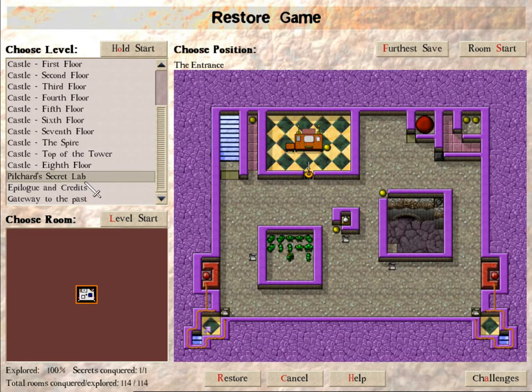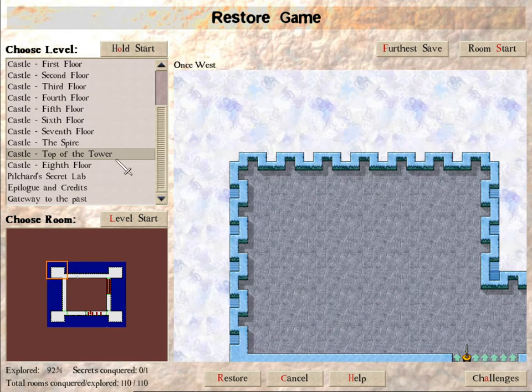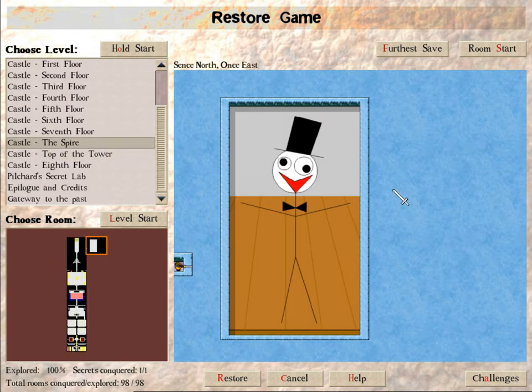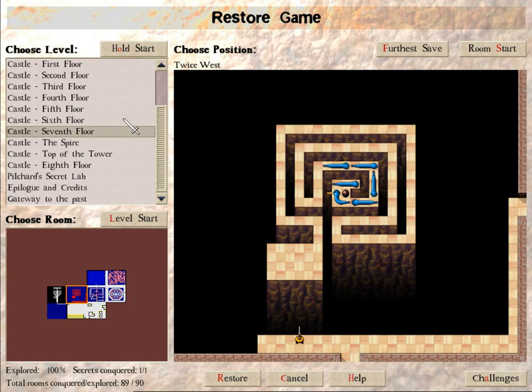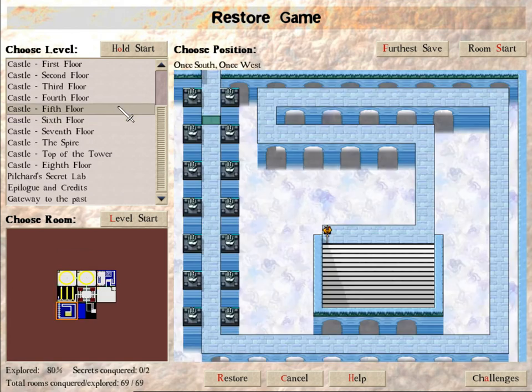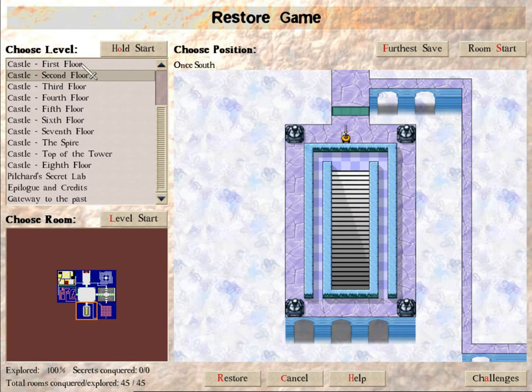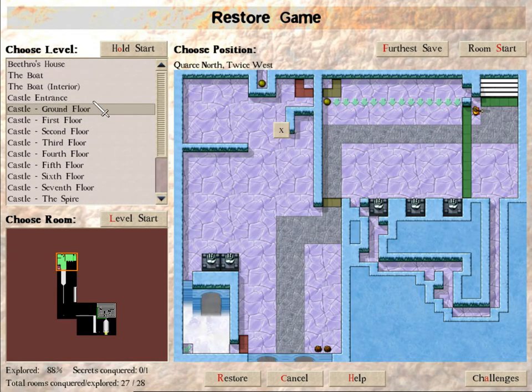I've gotten everything here. Actually, looking at the exploration numbers might reveal something interesting. There's one secret that we haven't gotten — I'm guessing it's in the middle of a square because that's the only place where anything could be. I've gotten a secret in the spire — that little reference to the Demented Cartoon Movie, which is a classic. So: two secrets here, two secrets there, got everything here, didn't get anything here, there's nothing here, there's one here, there's one here.